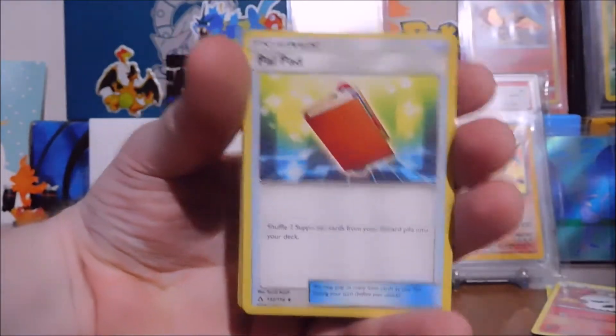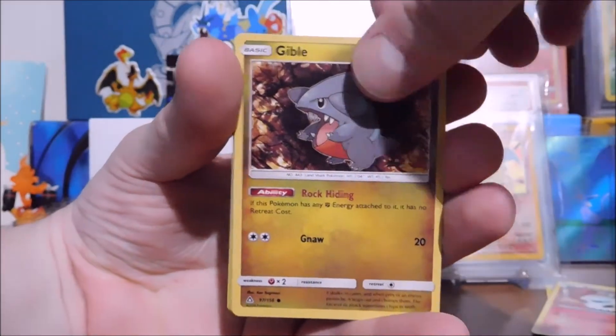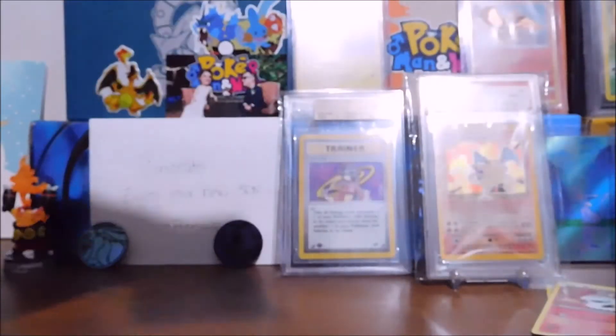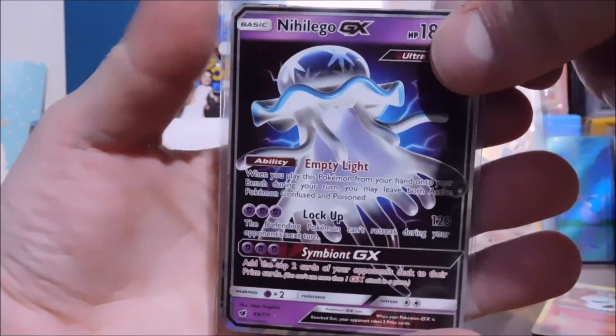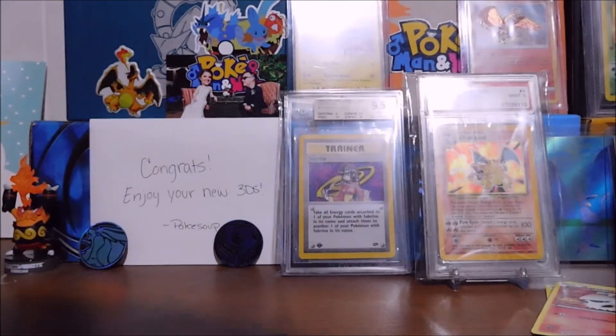Gonna have some pretty awesome stuff coming here soon. I ordered some things from Big Creek Collectibles, so that'll be fun for next weekend. I hope you guys are excited for that. I can't really complain about this box — we got a Lucario GX promo, that in itself is a pretty valuable card, and we got a Mega Tyranitar. Hit that like and subscribe button if you're new. Until next time, I hope everyone takes care.